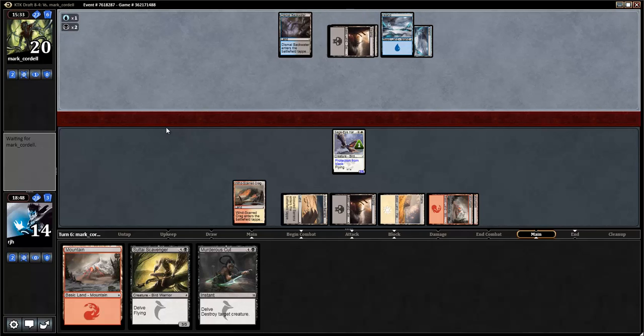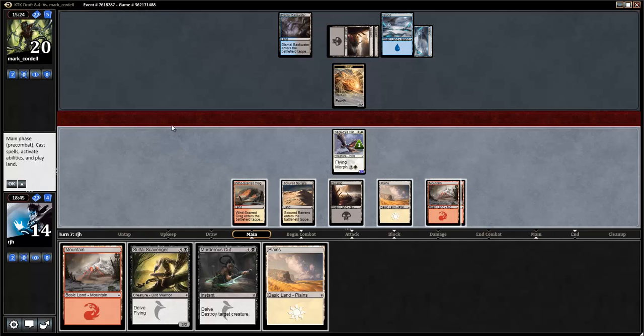Alright, what else you got buddy boy? Another morph. Do I play the Scavenger this turn? Doesn't die to a Death Frenzy — which is nice. We can't do all of it. We'll just attack. Play our Sultai Scavenger. Save Murderer's Cut for another day. Start getting our Bird Warriors online.